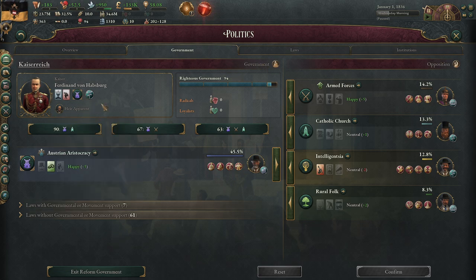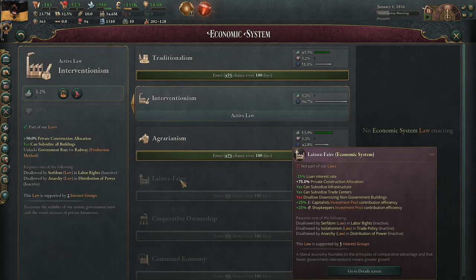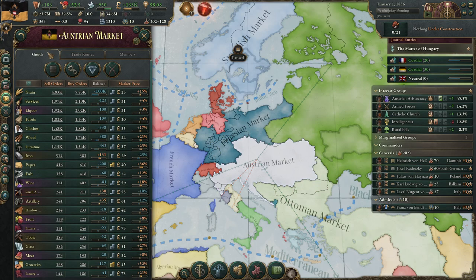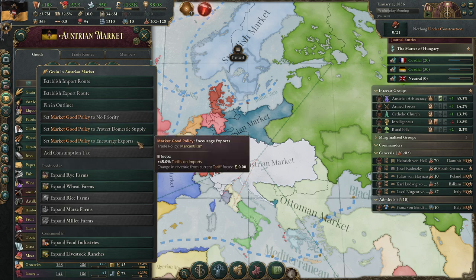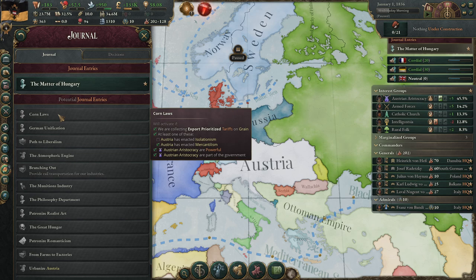There is something you can do to get some laws changed as the aristocracy. You go to your market, to your trade goods, and then you want to encourage exports of grain. That way you're going to get the Corn Laws activated. When the Corn Laws are activated, you can get an event that gives your Austrian aristocracy a Market Liberal, so you can go to the Leather Fair very quickly.